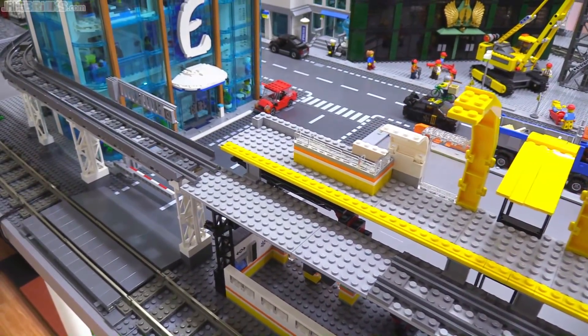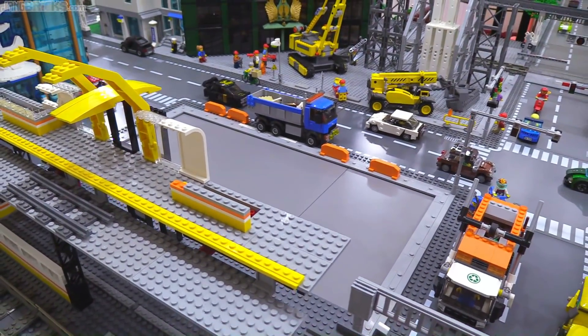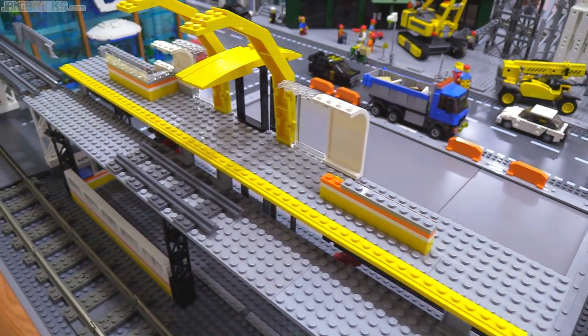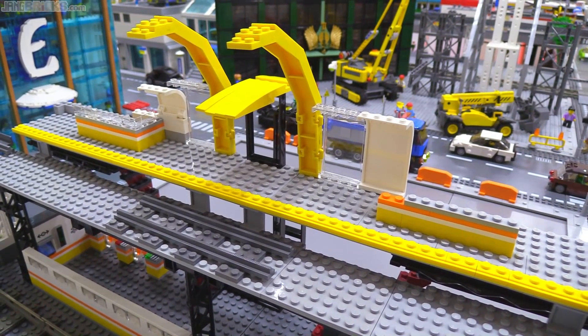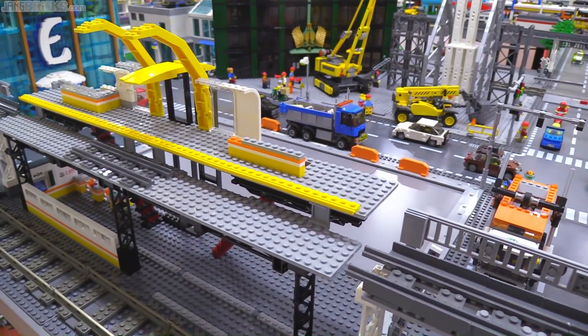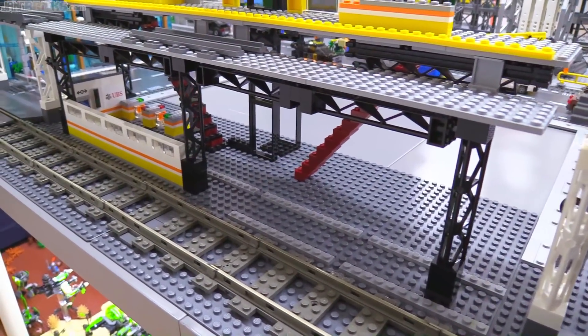The platform level is where it's supposed to be. The stairs are coming up roughly where they're going to at both ends, symmetrical from one side to the next. And definitely the wheelchair lift, the elevator in the center there, will be dropping off and picking up right at that exact location. And then everything else is very much up for grabs and subject to change dramatically.